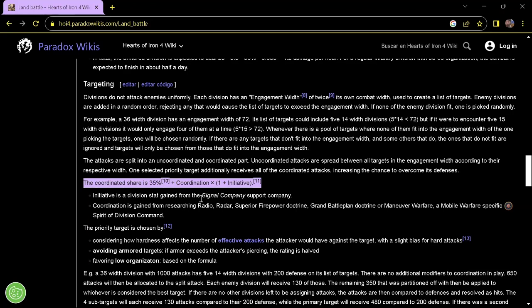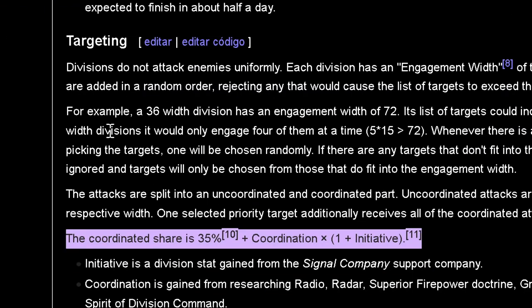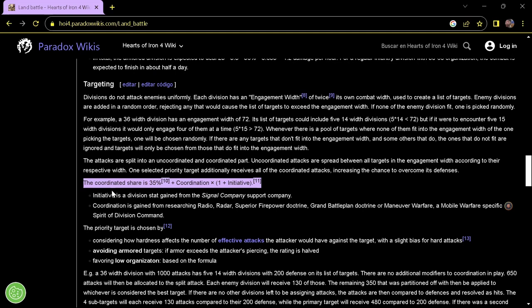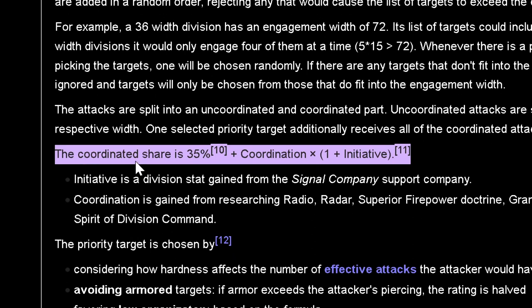If you check the wiki, one of the most important key aspects of initiative and coordination is that they improve the targeting. Targeting is when you are attacking or defending, your unit picks an enemy target to hit, and the idea is that you can concentrate all your firepower into a single unit so you can overcome the defense. When you overcome the enemy defense — or breakthrough when you are defending — you are going to be hitting critical, doing critical hits. So it is very important that you have this number as big as possible.